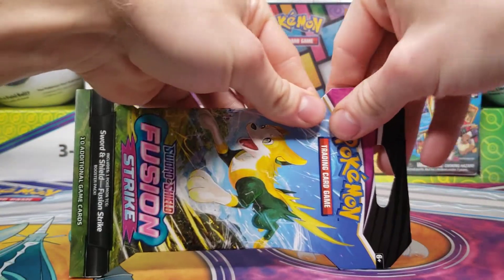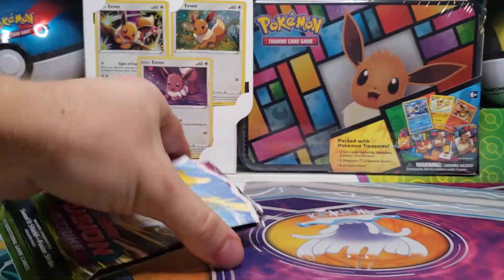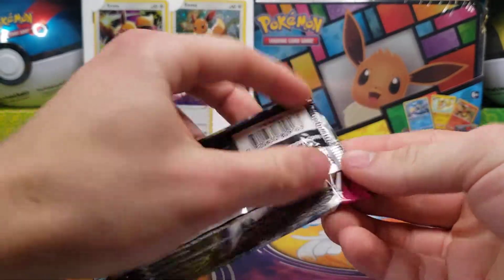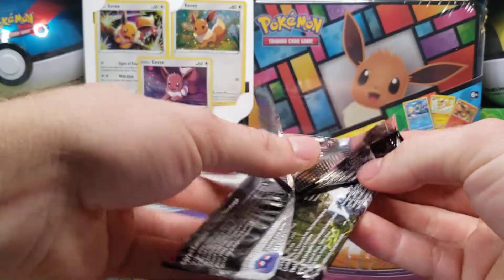It looks like if the codes are correct all the time, or at least most of the time, a white border will include a non-holo rare, and so I believe in the black border we'll have a holo or better.